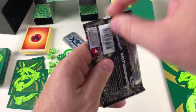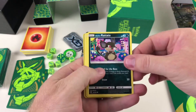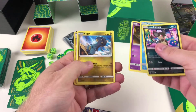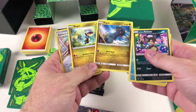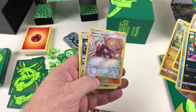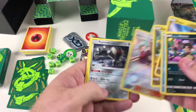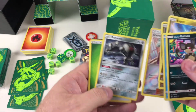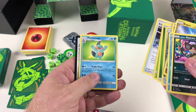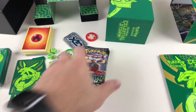Pack five: I can see an Alolan Rattata — yes it is! Along with Mudkip, Shuppet, Bagon again — two different versions. Steven's Resolve in parallel, which lets you search your deck for up to three cards and put them into your hand, then shuffle your deck and end your turn. Also Registeel — awesome, he's powerful — Scyther, a basic Grass Energy, and Energy Recycle System. Marshtomp as well — excellent!